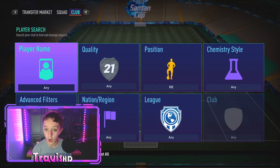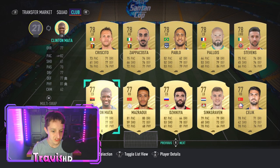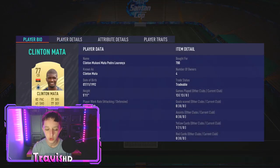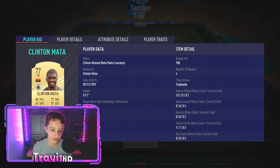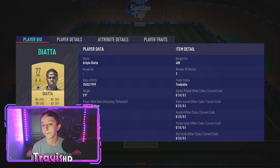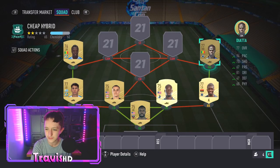Going alongside Dayata at right-back, we have Clinton Matter — 82 pace, 700 coins for that card. 700 coins for a centre-back with 82 pace, it's dumb. With a manager and loyalty he'll be on 7 chem. He can play right-back with that pace, keep up with wingers. Strong link with Dayata — a green link as well. 400 and 700 coins, that's 1,100 coins for that right-side duo.